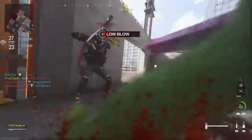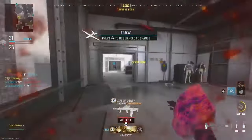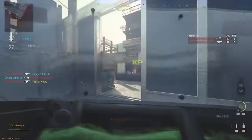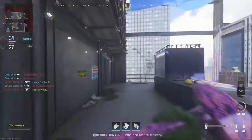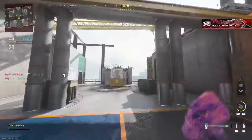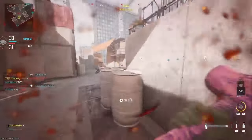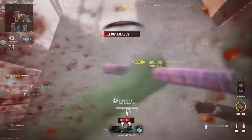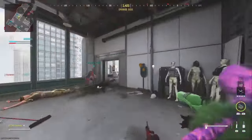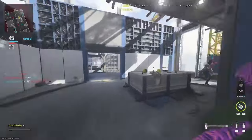If you press down on the joystick, that's a quicker kill. This weapon is actually pretty fun. It has different swings — three different swings. And if you press the trigger, it has a long charge-up time, so it's better to just press down on the joystick if you want to kill them quicker.